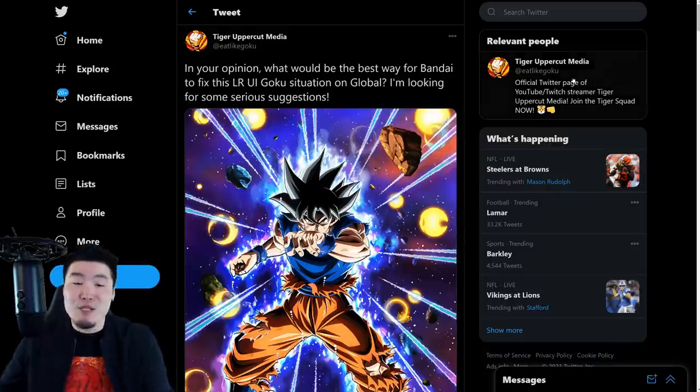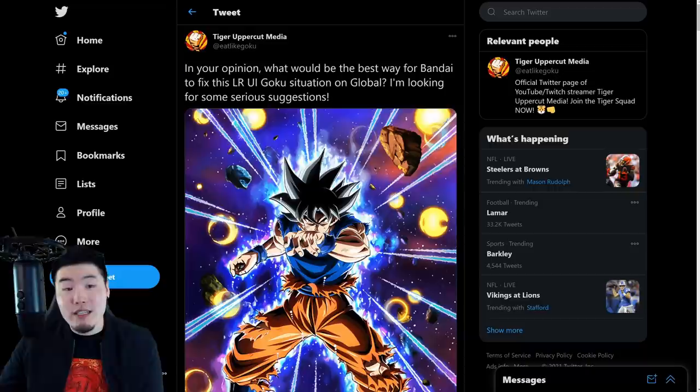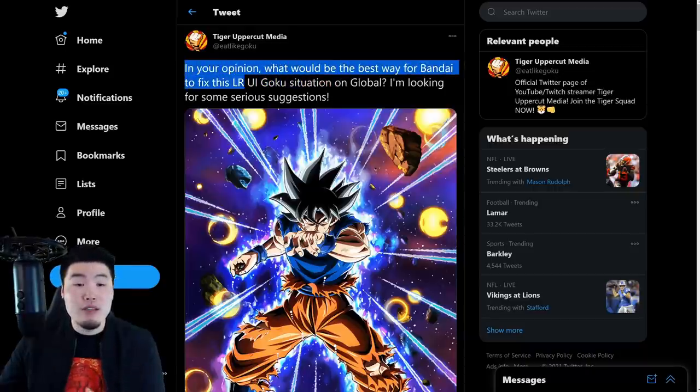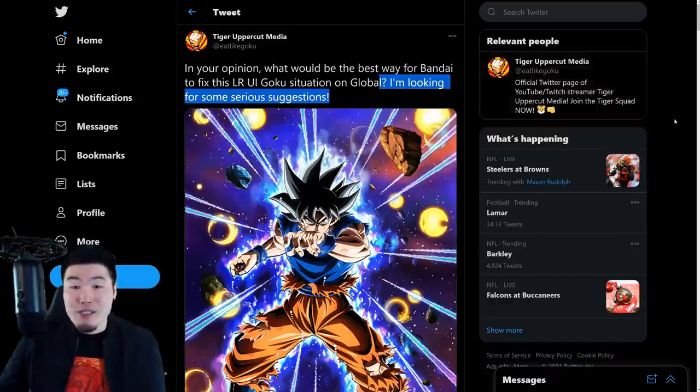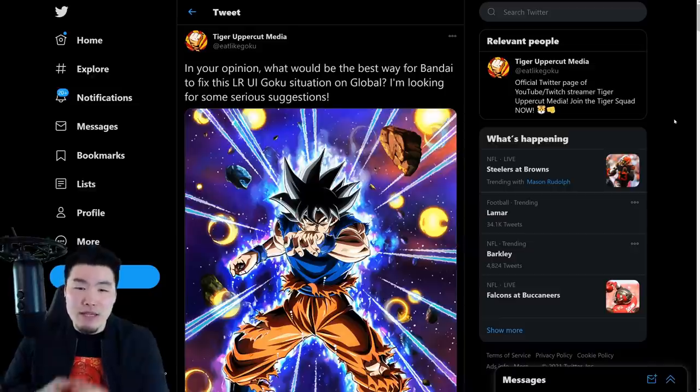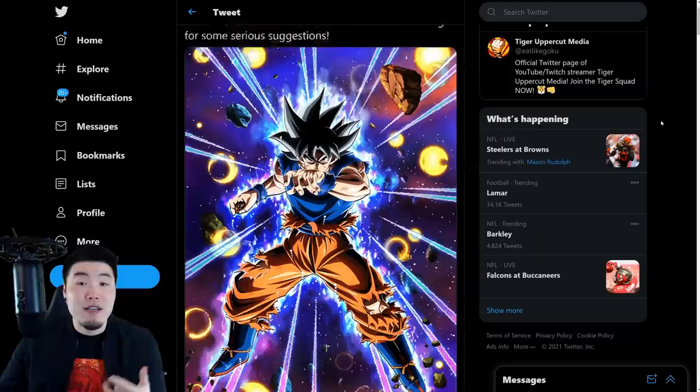Last night I made a post on Twitter where I asked people: in your opinion, what would be the best way for Bandai to fix this LR UI Goku situation on Global? I'm looking for some serious suggestions. I knew some people were going to make their jokes, which is fine, but I really wanted to get a real feel for what the player base — especially the Global player base — would find to be an acceptable resolution to this major shafting. We had a lot of responses, a lot of people took the time to comment on the post, so to all of you out there who did that, I really appreciate it. Why don't we start by checking out a few of the responses.